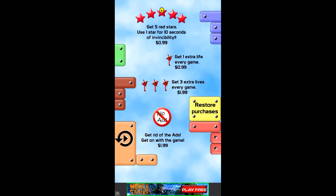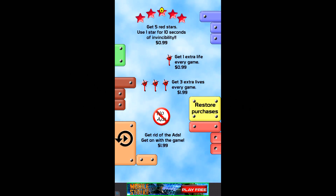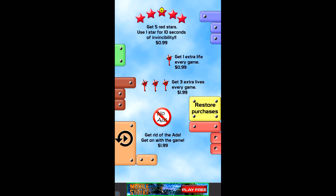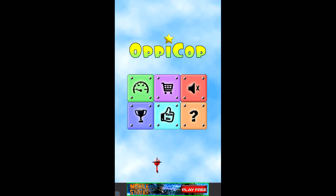There's also an in-game shop in OppiCop. You can purchase stars, get additional lives, and you can also disable ads if you need to. Personally, I don't think the ads really get in the way — they can be annoying, but you have the option at least of disabling them.